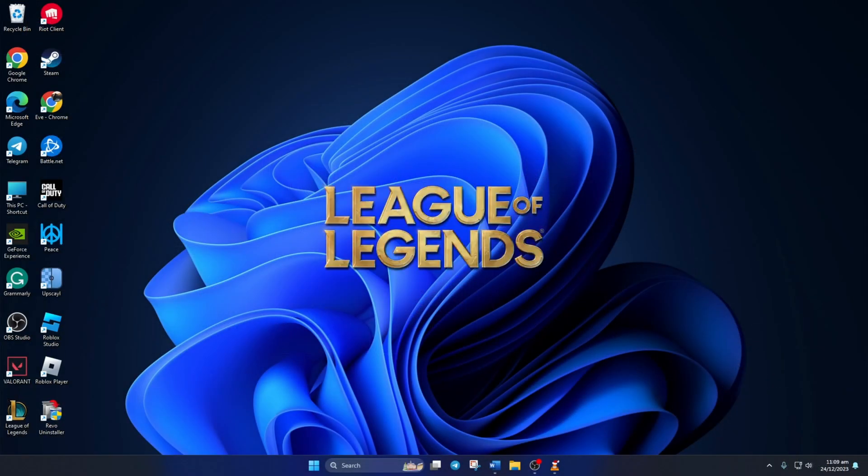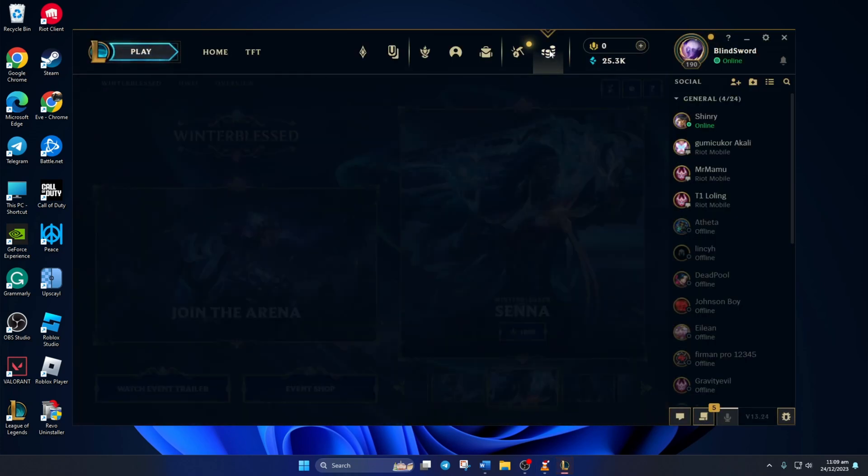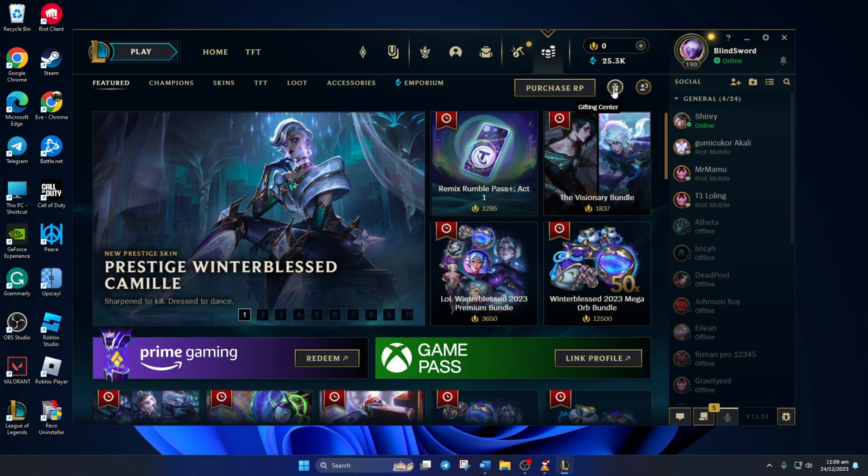First, open up the League client. Then, click on the store icon from the top bar. Then, click on this wrapped gift box icon and it'll take you to the gift center.